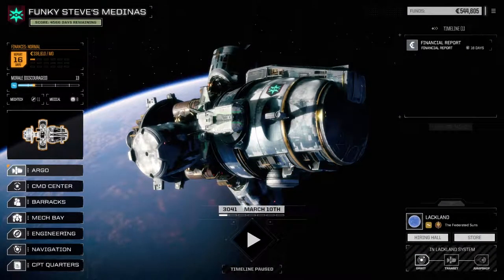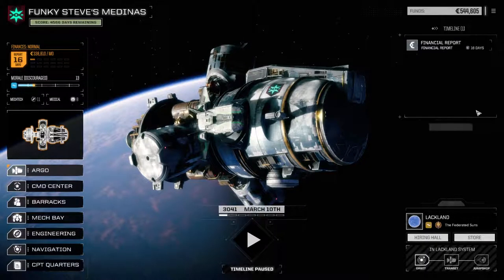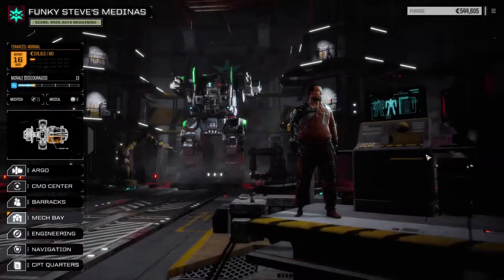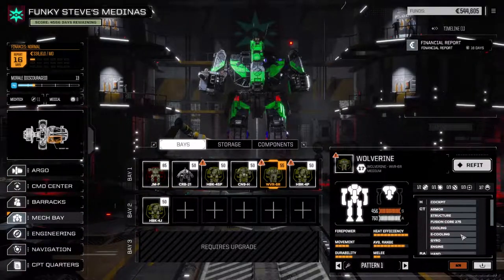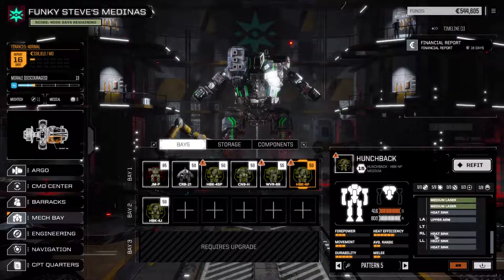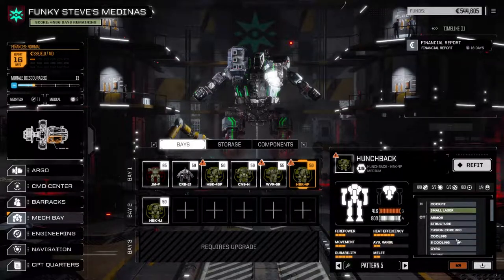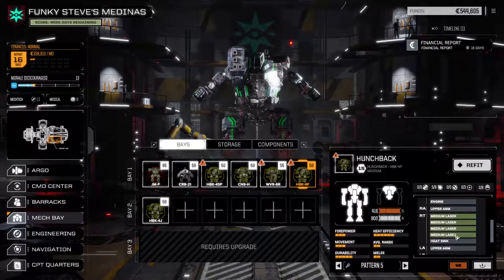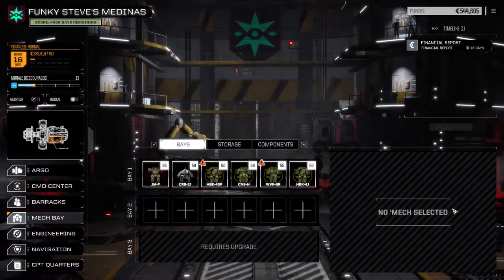Welcome back to another episode of Funky Steve's Medinas. We've got our mechs back and repaired. Let's have a quick look at the mech bay — the Wolverine is back and ready to be refitted. The Hunchback is back too, but I think I'm going to put it into storage to save on monthly costs. This is the Disco Back with all the lasers in it.